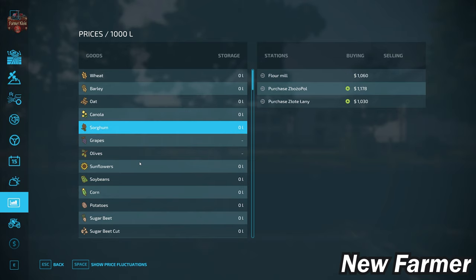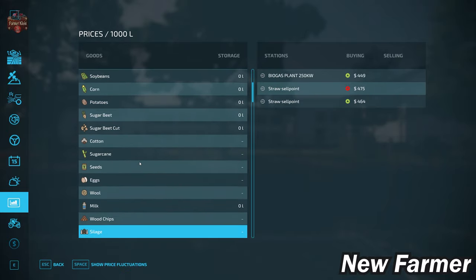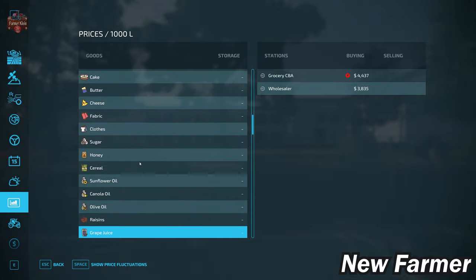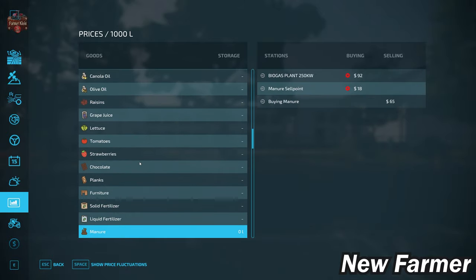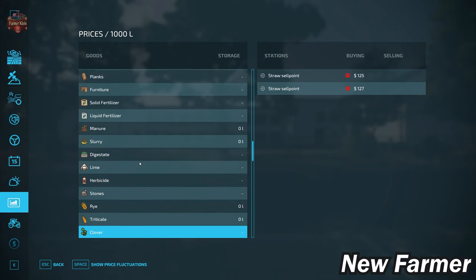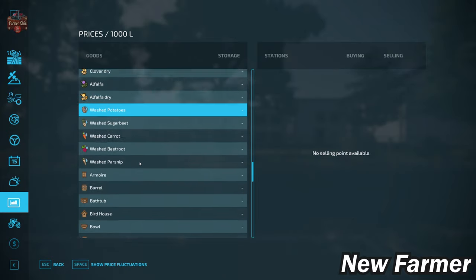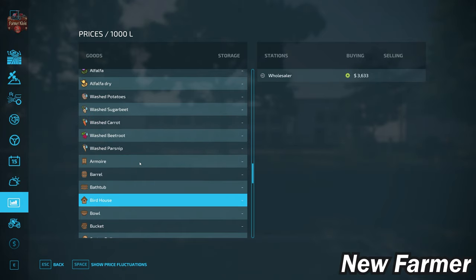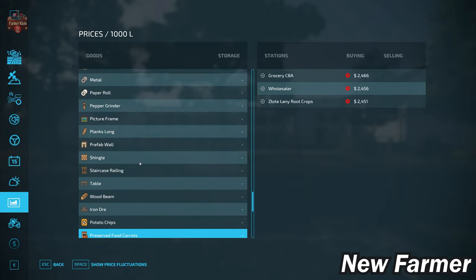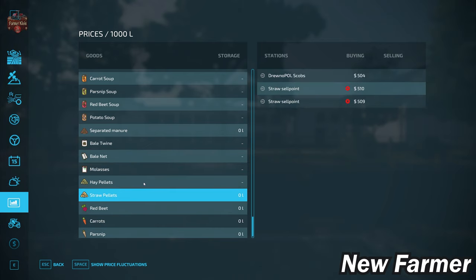On the prices screen, we can sell all base FS22 crops as well as eggs, wool, and milk. Silage and grass also have multiple sell points. All base game productions can be sold. We can buy bulk lime and dispose of stones. For new crops — rye, triticale, clover, dry clover, alfalfa, and dry alfalfa — there are multiple sell points. We don't have sell points for the farm production pack, but premium and platinum expansion productions are covered. We can also sell separated manure, and straw harvest players can sell hay and straw pellets.